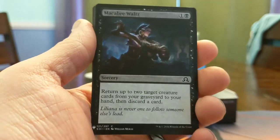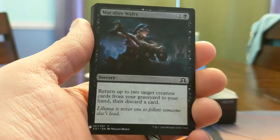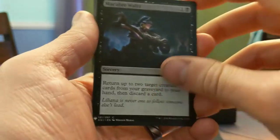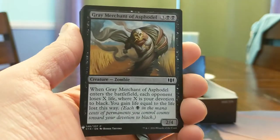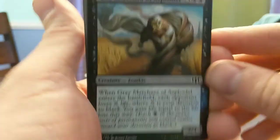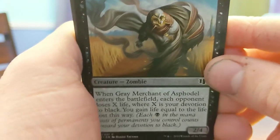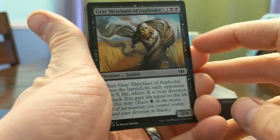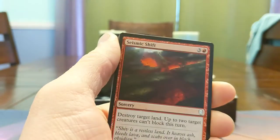Gob Waltz — getting 2 creature cards back and discarding a land, get 2 things back. This card was bananas if you held it long enough until it was good. Gary! You're back! The new Gary has such sweet art but we cannot forget old school Gray Merchant even with his mask on and his pack draining you of all your life — this card was printed at Common. This looks like some sort of Commander printing.